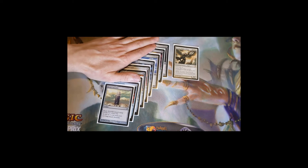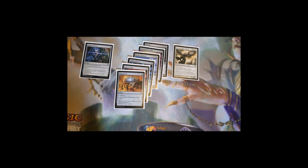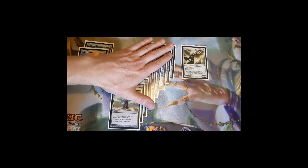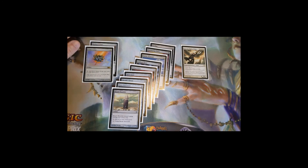Hedron Archive is a four-mana artifact that taps to add two colorless, and you can pay two to sacrifice it and draw two cards — essentially a double Mind Stone for late game card draw. Gilded Lotus is a five-mana artifact that taps to add three mana of any one color — we always use it for white. We also have two ramp cards that get lands directly to the battlefield as opposed to all this artifact ramp.